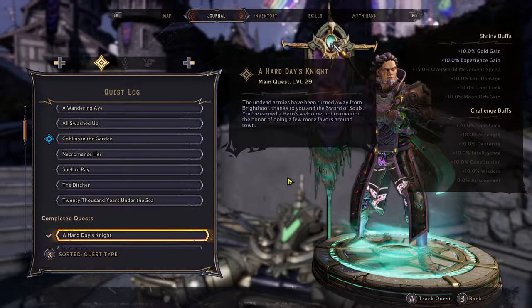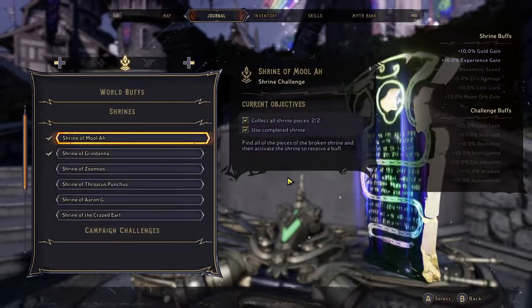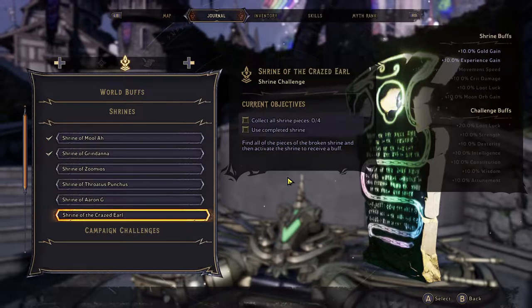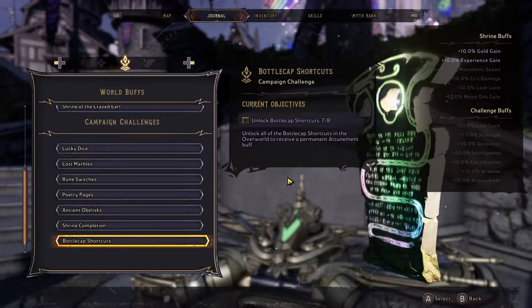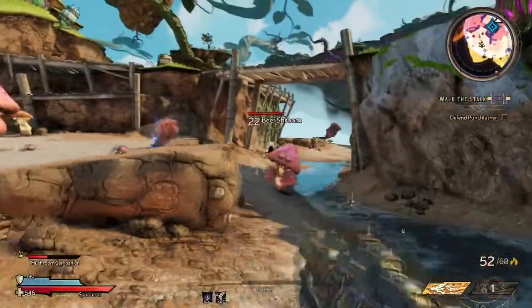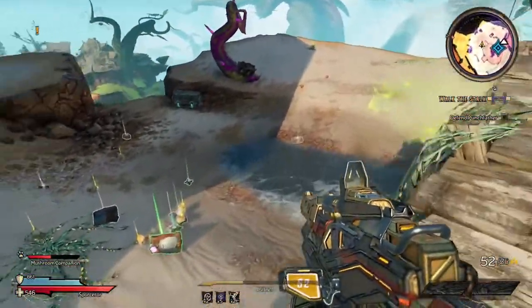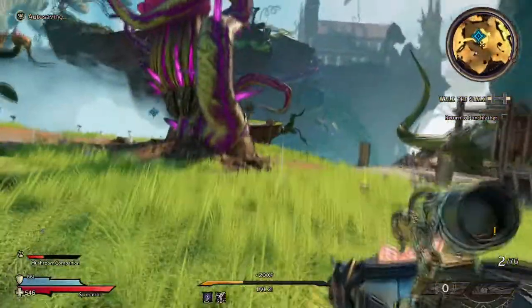Quests are pretty much self-explanatory. Shrines, however, are things you will find in the Overworld that are incomplete, and you're going to have to search the surrounding area in the Overworld for the missing pieces. Once you find all of the pieces to fully put it back together, you'll get a permanent shrine buff, like plus 10% gold gain. Below that you have challenge buffs, which you only get from completing campaign challenges — like finding lucky dice, which are black and gold glowing floating dice you'll find in many areas inside the Overworld. The challenge buffs can range from things like plus 20% loot luck or plus 10% strength, so there's more than enough incentive to go and get those things done.